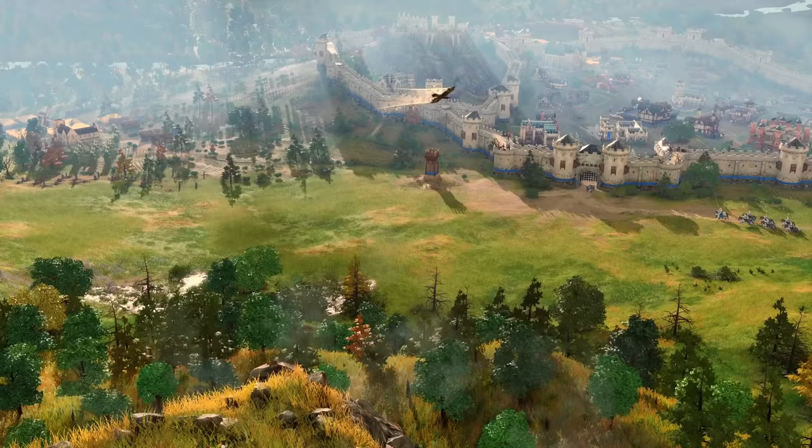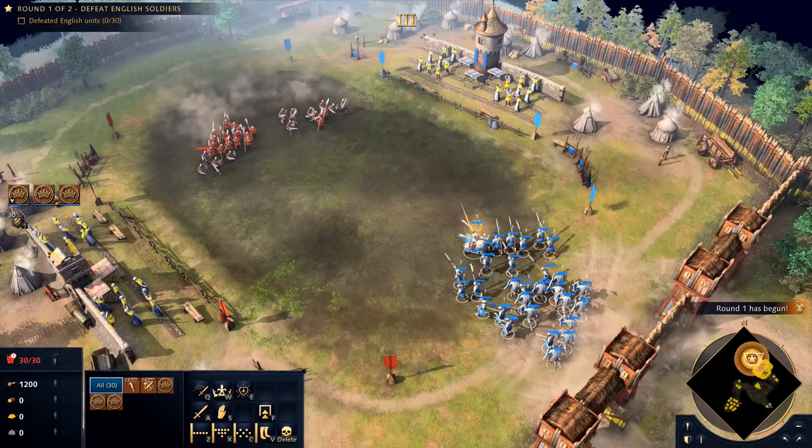The short trailer they dropped today features quite a few Age of Empires 4 clips, many of which we have seen before, but two new shots that we haven't. The first one appears to be some sort of tournament ground, maybe a tutorial game mode like Art of War, as you see Round 1 in the corner. It could also be a campaign mission, as it looks like the player has already followed a path across the map, but either way, this is the clearest shot of gameplay we've seen so far.